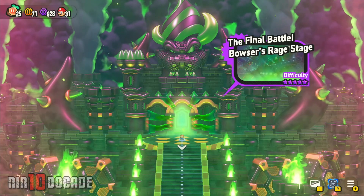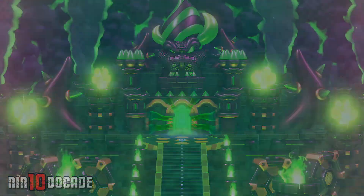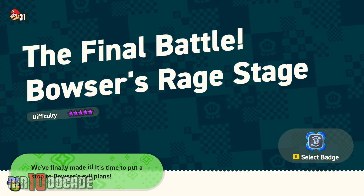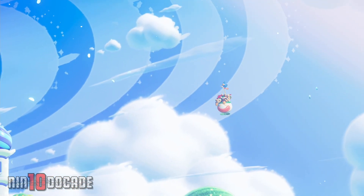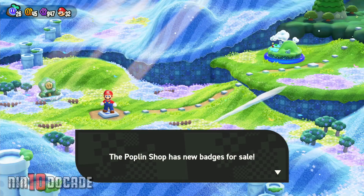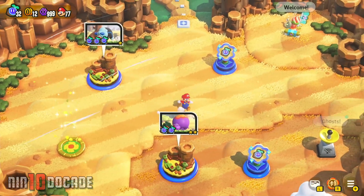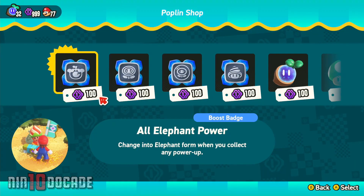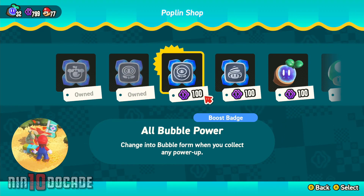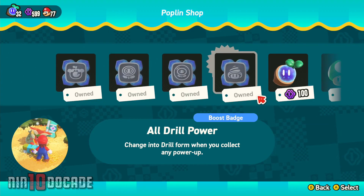The next set of badges will require you to go through Bowser's Castle and defeat Bowser in the final battle, Bowser's Rage Stage. Defeating him on your first playthrough will bring you back to World 1, and Prince Florian will let you know that the Poplin Shop has new badges for sale. From here on, you can go to any Poplin Shop in the game and purchase the All Elephant Power, All Fire Power, All Bubble Power, and All Drill Power badges for 100 flower coins each.